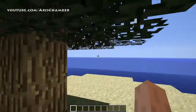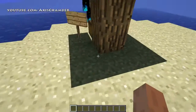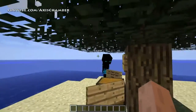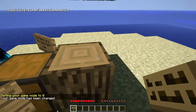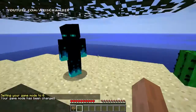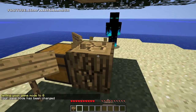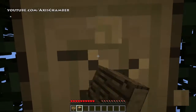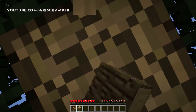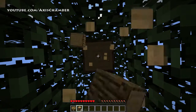I guess the first thing we want to do is make sure we don't get rid of this green grass because we will need it to spawn animals for food. Somehow I ended up in the wrong mode. We should probably also make a fishing pole. Well, it says don't waste it on fishing, so.